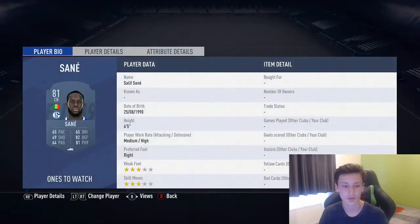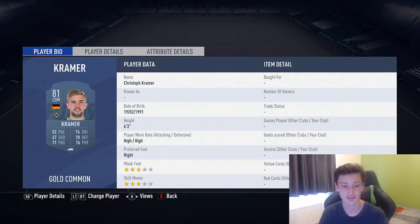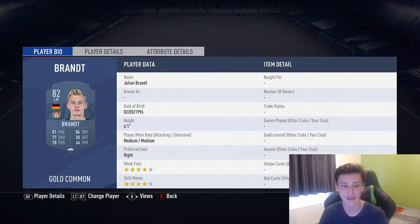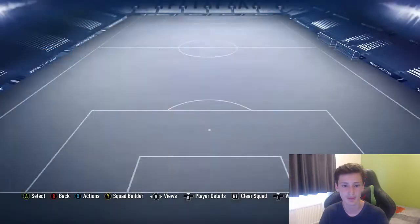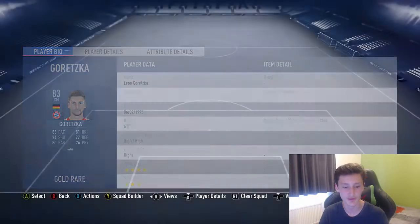And then Sane next to him. Oh wow, he's 6 foot 5 - I never knew that. CDM, we've got this guy who's actually 6 foot 3. So a very tall team. Brandy at left mid, 6 foot 1 again. Belarabi at right mid. Goretzka in the right centre mid. Another very tall player.